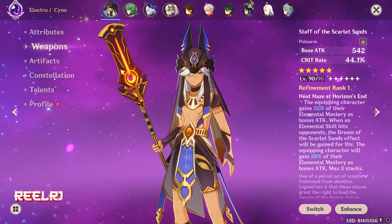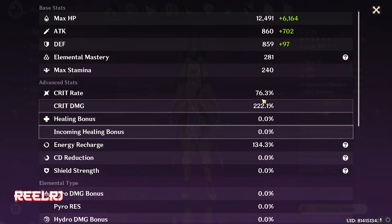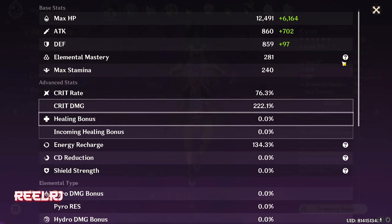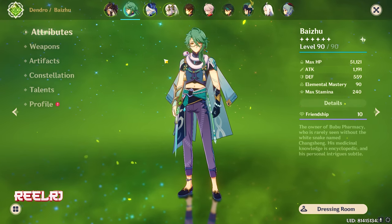This build is largely carried by the weapon, which gives 44% crit rate — that's what helps me build Cyno to this level with 76% crit rate, 222% crit damage, and 101 energy recharge. I think this is the perfect build.